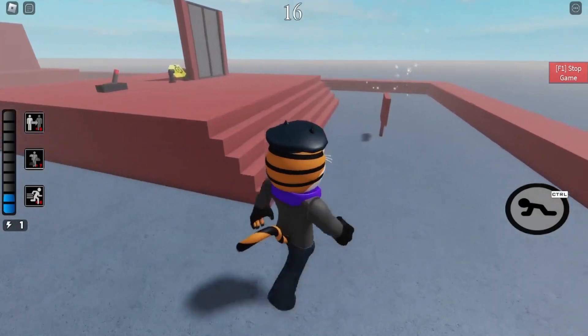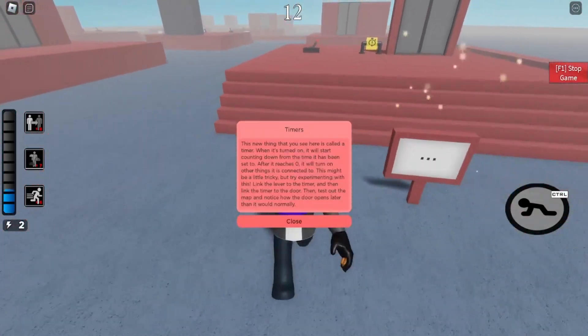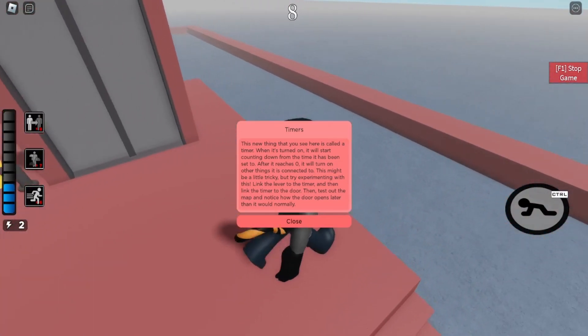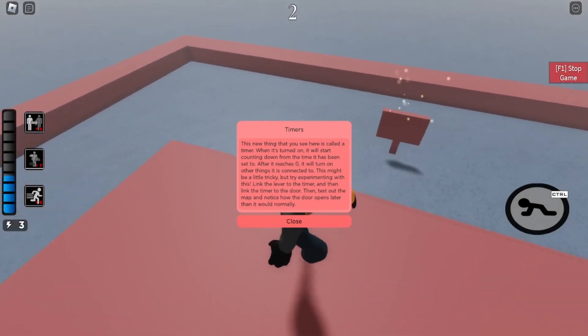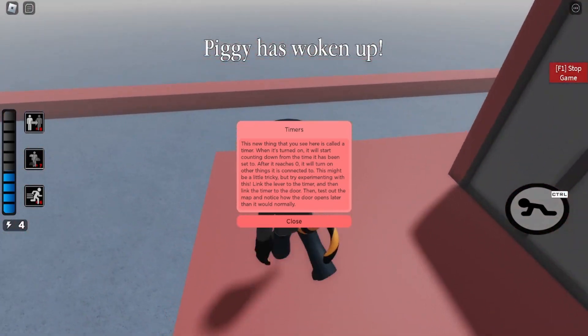All right, first of all — timer. This new thing that you see right here is a timer. It's called a timer. When it's turned on, it will start counting down from the time that it has been set to. After it reaches zero, it will turn off.